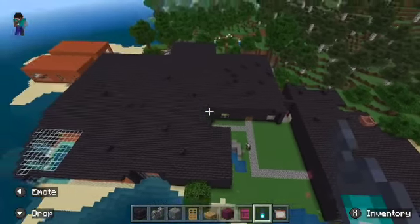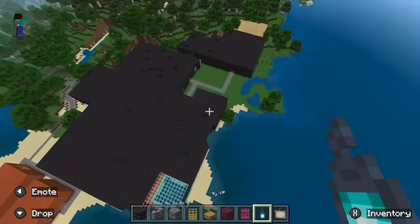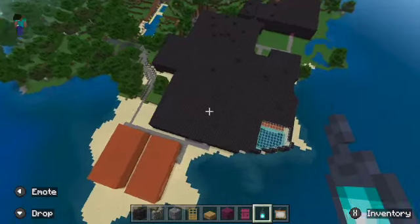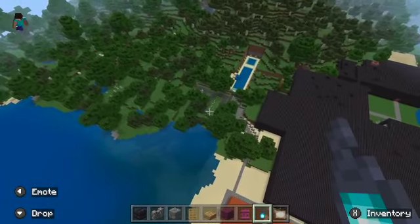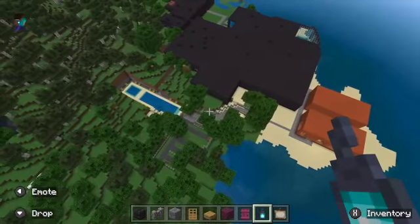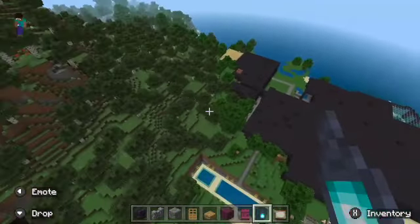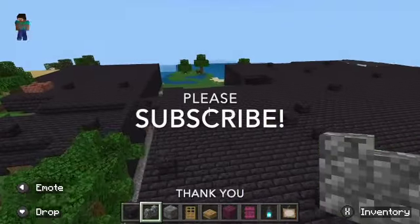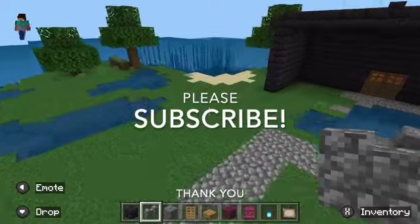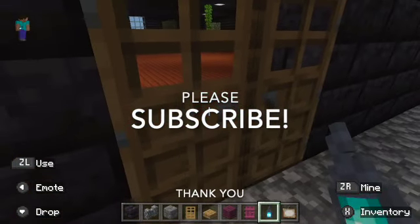I've got some bird's eye views of what the whole complex looks like — let you guys see all that. I really had a lot of fun doing all this, and like I said, I'm working on another one. I'm going to put together another design, another resort, another spa, and I'm going to try to make it bigger. This one had so many trees that were annoying to keep clearing, but the next terrain I was given doesn't have as many, so hopefully I won't get as impatient. I hope it inspires some of you. If you enjoyed this video, please subscribe — it really means a lot. Hit that thumbs up, click subscribe, and until the next video, take care guys. Thank you.